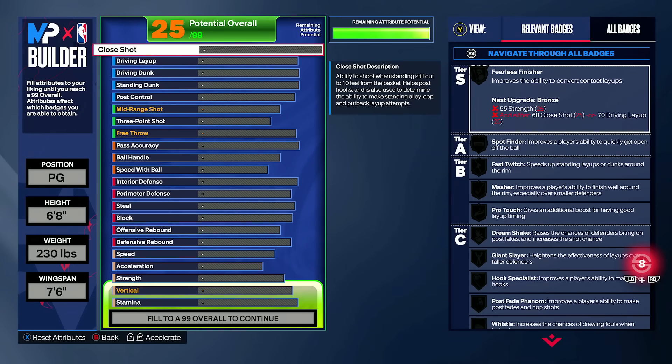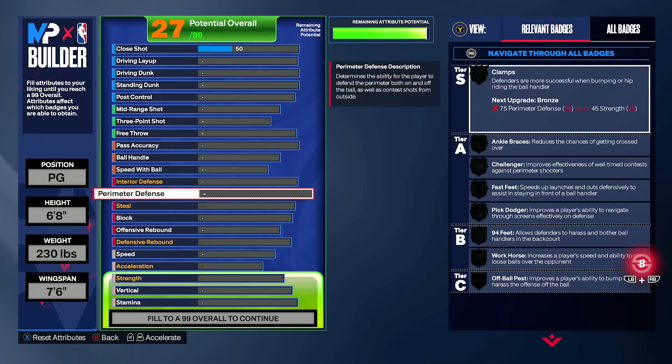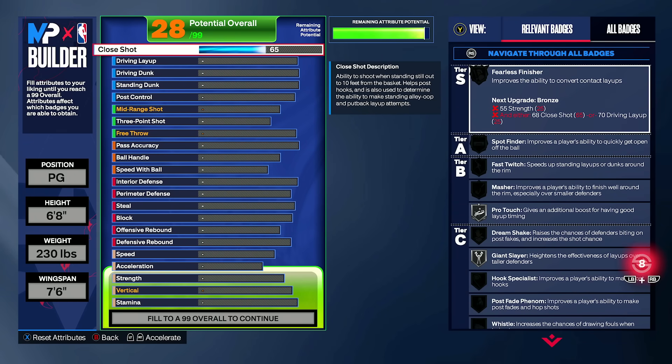Welcome. Today's video is here to showcase the best value for every attribute rating in NBA 2K24. In case you're new to this concept, I did it in 2K23 and 2K22. We go through every single attribute from close shot to driving lay, dunk, all the way down to shooting, playmaking, defense categories, even physicals, and tell you what every best attribute rating is in terms of value you're going to get out of it for 2K24.